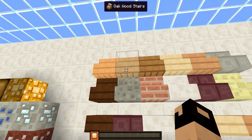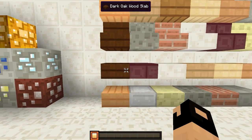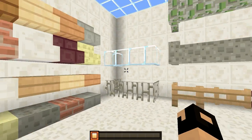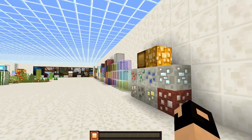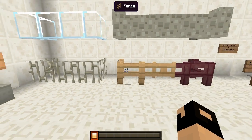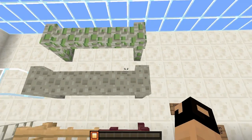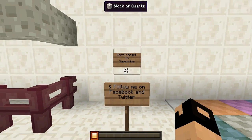Right over here we have all the different stairs — you got all your different woods, your different stones and stuff. Then we have all the different slabs with all the different materials from brick and all that. Right over here we have the different glass panes, and of course the colored ones would look the same just with color. We have the iron bars, different fences, the nether fence, and the gate. We have the cobble wall and mossy cobble wall, and right over here are the signs with text on them.